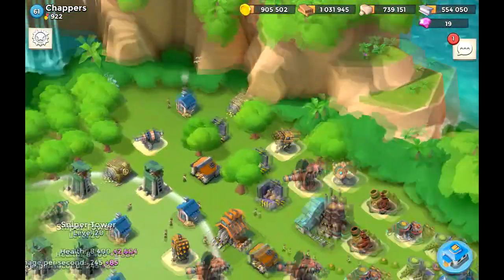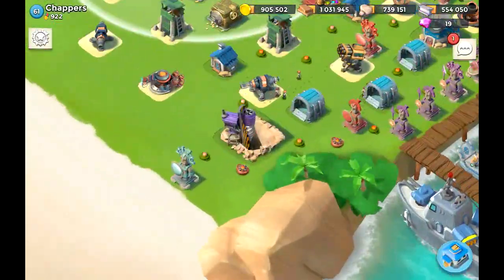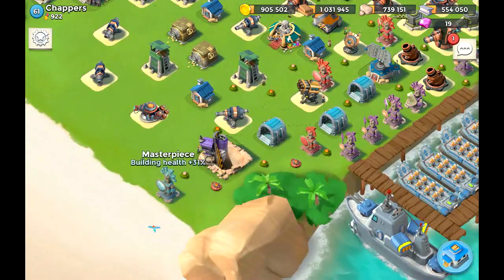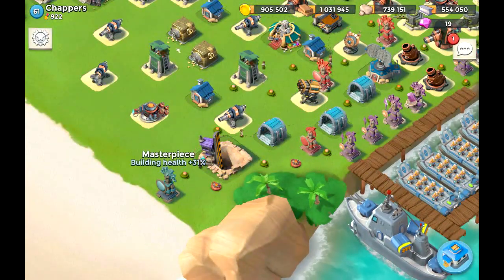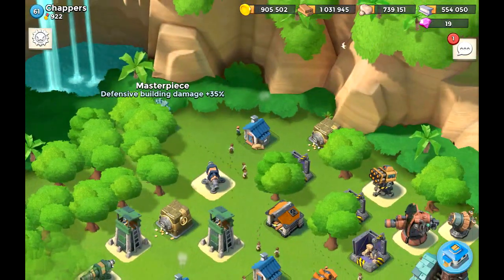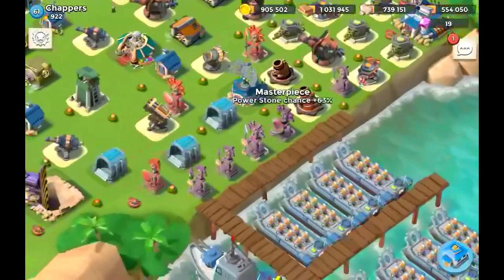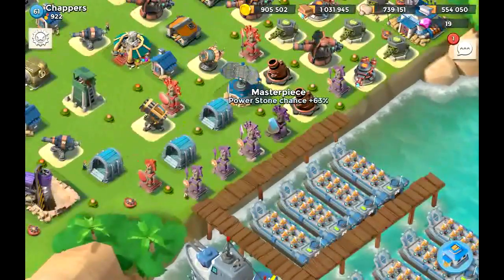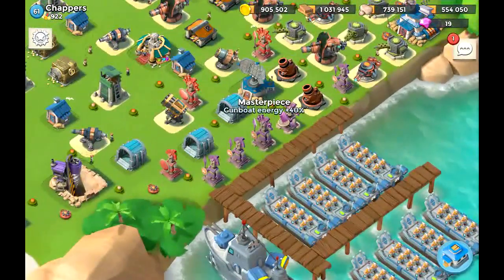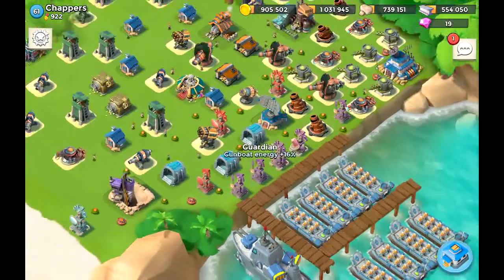It doesn't look like many buildings are giving away free shots, which is good. Let's go over the statues: sculptor level 8 — great. Masterpiece for building health 31 — really cool. Building damage 35 — excellent. Power stone chance masterpiece — can still improve but pretty good. Gunboat energy masterpiece 40 — same level as mine.